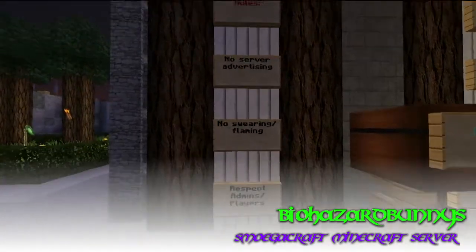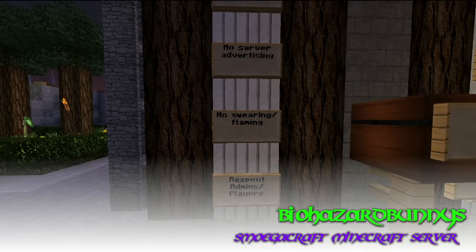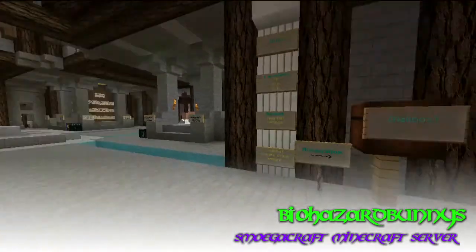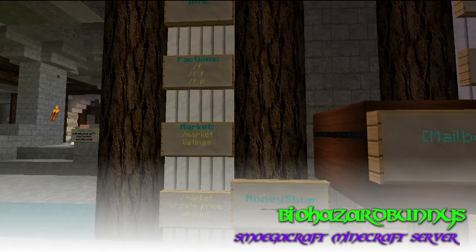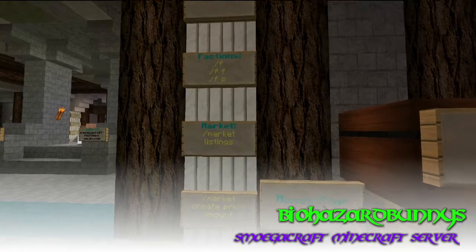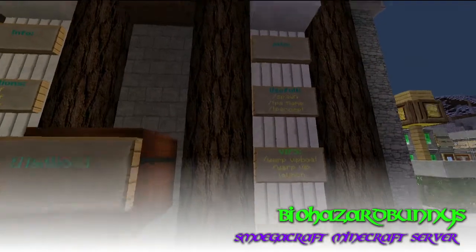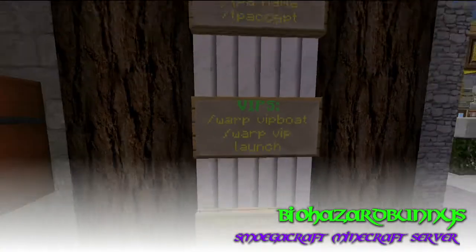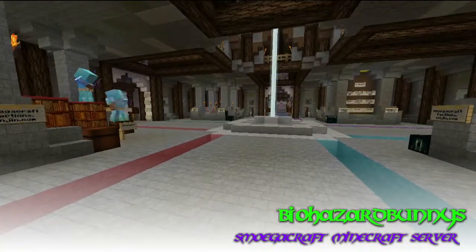Just some of the rules — pretty logical rules of course: respect, no swearing, no server advertising. It's just basic. And yeah very logical and here are just some of the commands. You could say plugins we have, like the market — it's a good system, like factions. Just some useful things just for VIPs, only for people that made a donation and stuff like that.